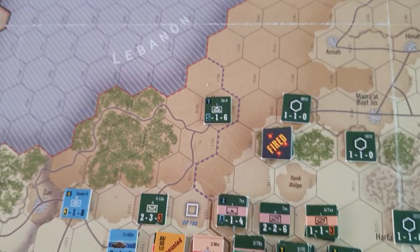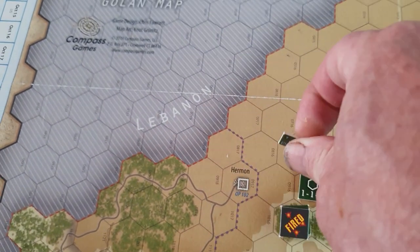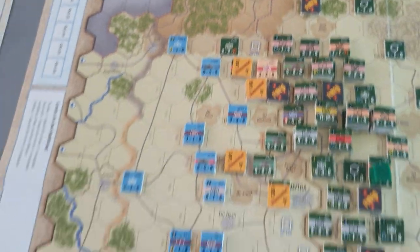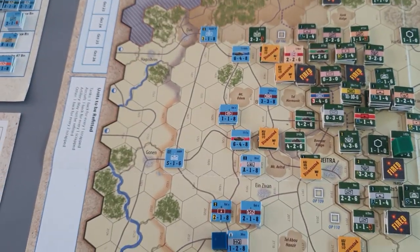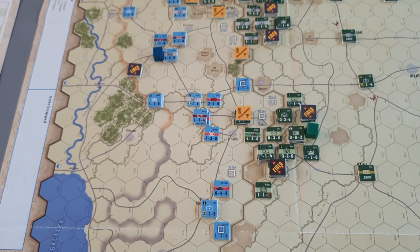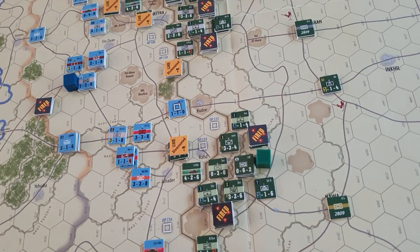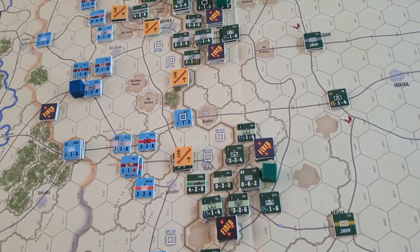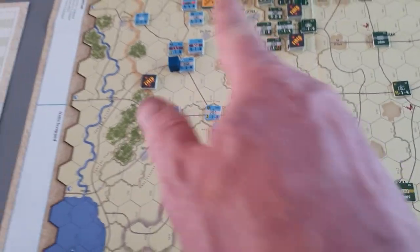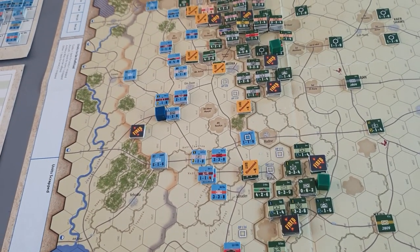Some other units have got down and captured Mount Hermon over here, moving down that road, but there are very small Israeli units pretty much blocking everything. I've actually allowed the Syrians to use the optional rule where they can do a double movement on the first turn, but that still doesn't give them much — it only gives them the ability to get two armored battalions across the anti-tank ditch.